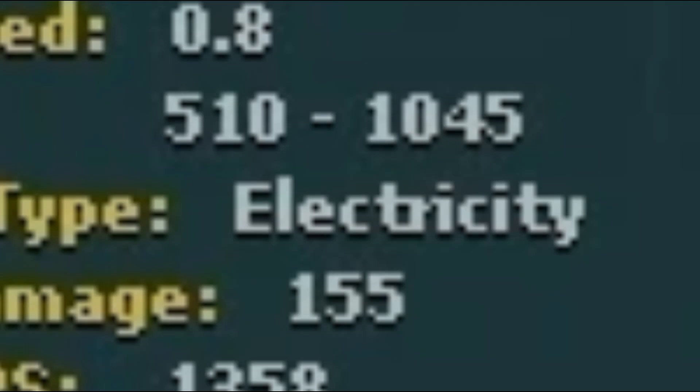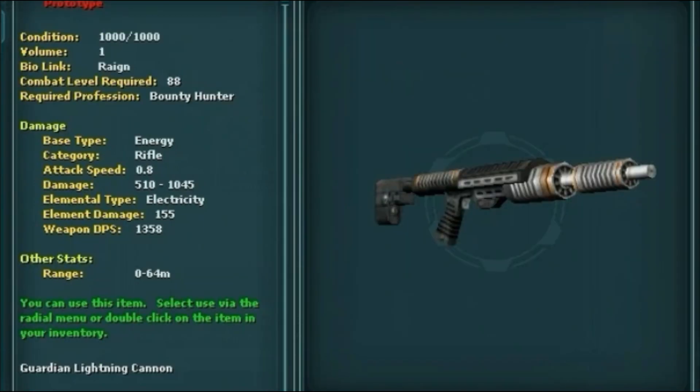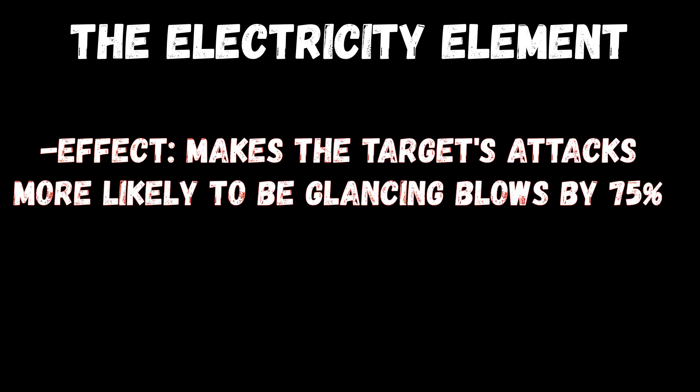Last up we got the Electricity element. Its effect lasts 6 seconds and makes it so your opponent's attacks are more likely to be glancing blows. Basically, it increases your glancing blow chance by 75%.